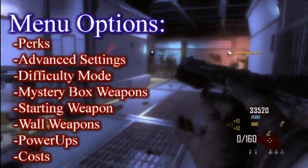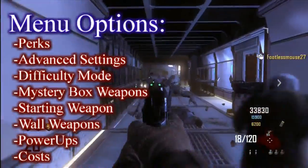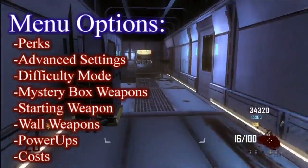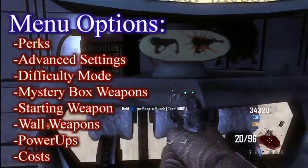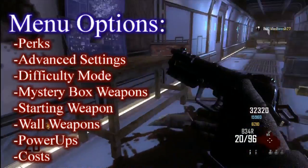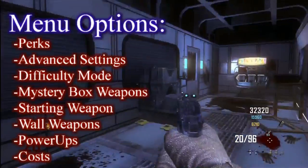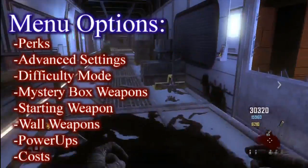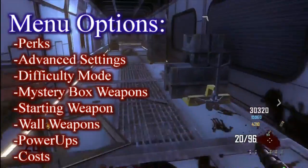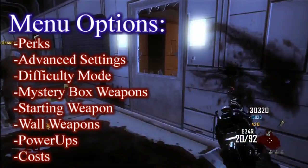And then the power-up selection and settings — these are all little menu things in the settings. The last one would be costs, and you could customize how much a door costs, how much pack-a-punch costs, how much a perk costs. Also in the perks tab you could customize how much each one costs. It wouldn't be that hard to implement — you wouldn't change the coding of the game to do that, I don't think.